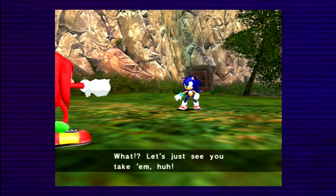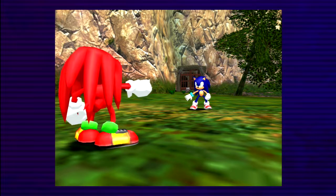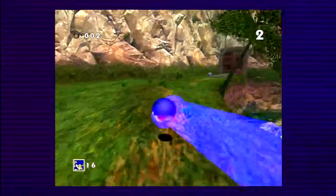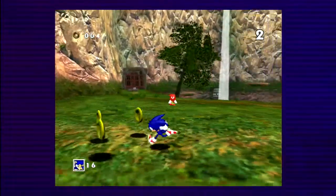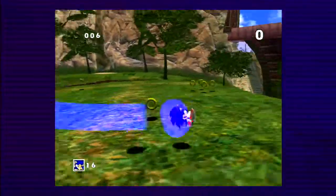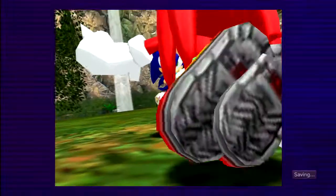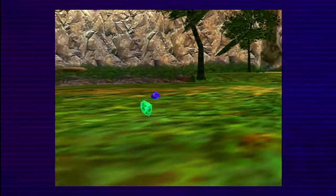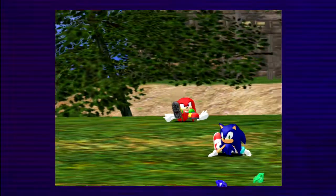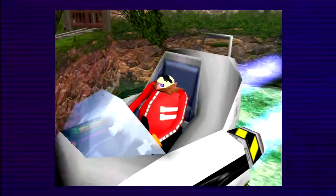But now we've met up with Knuckles, and you have his amazing song Unknown from ME playing in the background. Too bad it doesn't play during this fight. The character fights in this game are some of the easiest things ever — you can literally spam the A button and you won't lose. Of course we get the memes of Knuckles saying 'oh no' as he gets hit. But he knocked the emeralds out of us even though he didn't hit us, and now Eggman has them.